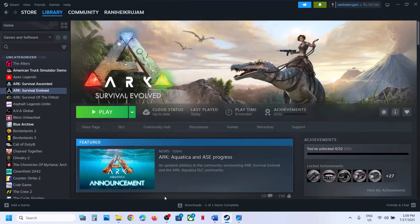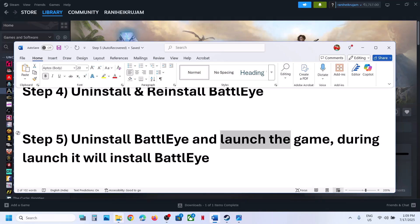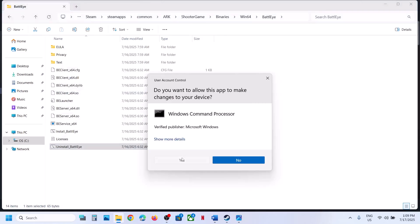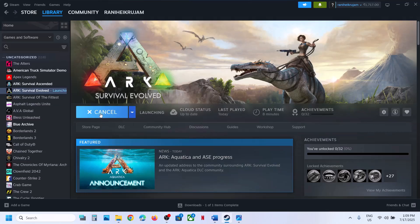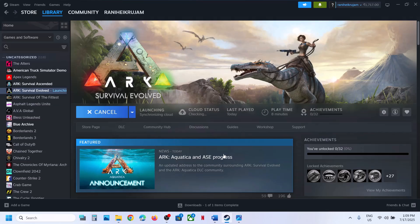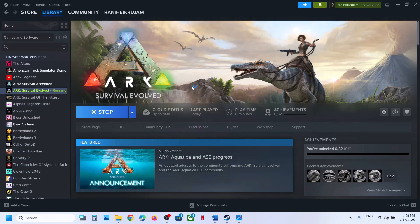Now launch the game and check. If still not working, the next step is to uninstall BattleEye and then launch the game. Go to the same location, right-click Uninstall BattleEye, click Run as Administrator, click Yes to allow. Now launch the game — do not install BattleEye from the game installation folder. While launching, you will see 'Starting BattleEye service — Updating', so during launch it will install BattleEye automatically and you should be able to launch the game.